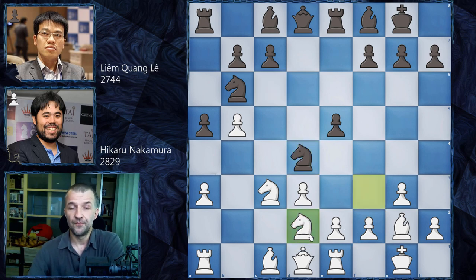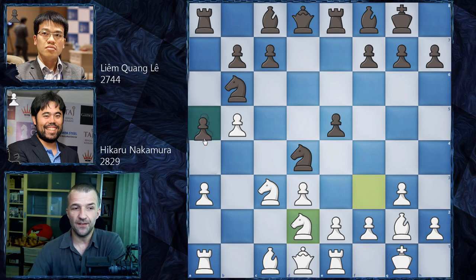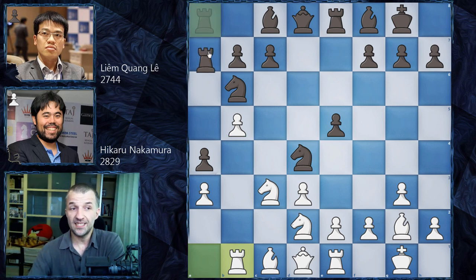However, Hikaru Nakamura went for the novelty Nd2. Nd2 is a sneaky idea — first avoiding the exchange of knights, and then e3 is coming. At the same time the bishop already controls b7, so this bishop cannot be moved; the rook has to control first. After a4, this pawn is isolated but so is black's, so the rook cannot go to b8 because the pawn would be lost. We have Rb8 over-protecting, then Ra7 — this rook has to control both a4 and b7, a very ugly position for the rook.